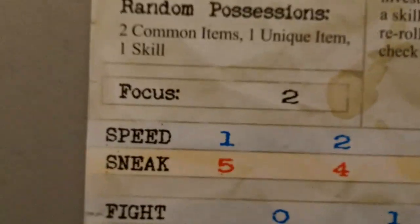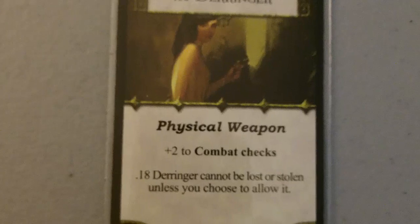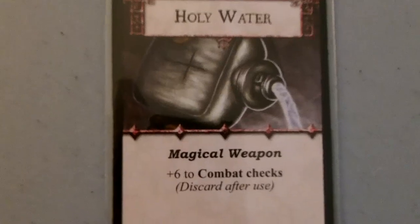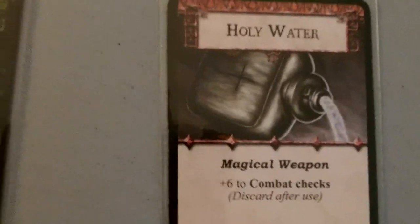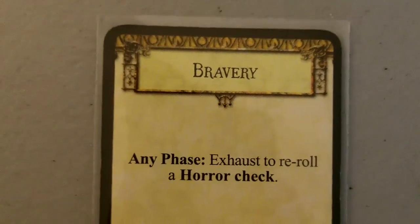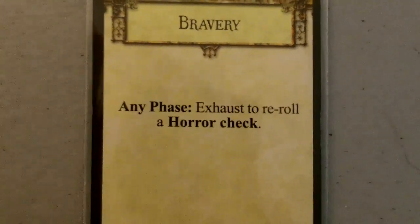She randomly gets two common items, one unique item, and one skill. Our first common item is a lantern — plus one to luck checks. Our second common item is the derringer — plus two to combat checks, and it cannot be lost or stolen unless you choose to allow it. Our unique item is Holy Water, a magical weapon — plus six to combat checks, but you have to discard it after you use it. And for her skill, Bravery — any phase, exhaust to roll a horror check. She has a pretty high willpower, but we'll be able to keep her will a little lower so we can increase her fight just in case.